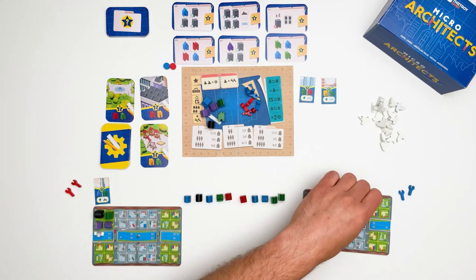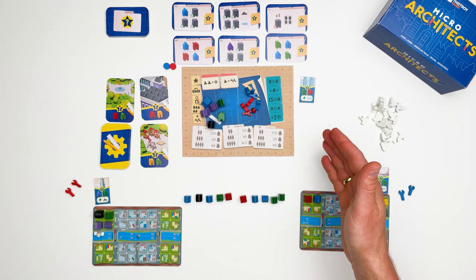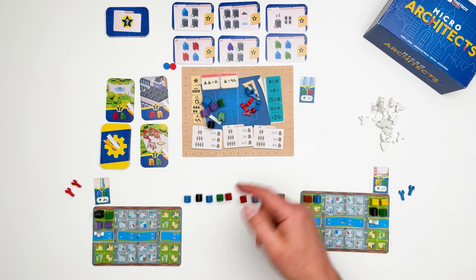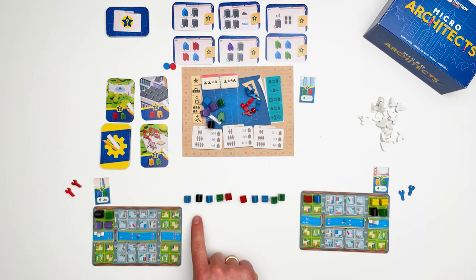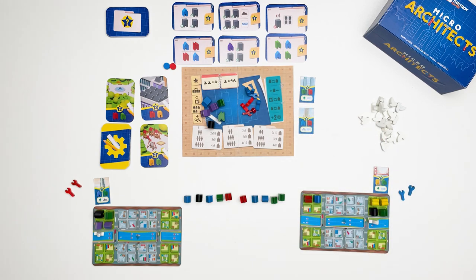Players take turns one after the other until the current row is empty. When the current row is empty, fill up the landmark tiles so that they match again with the number of landmark buildings in the current row and the backup plans. The next player to the left starts the new row of buildings.